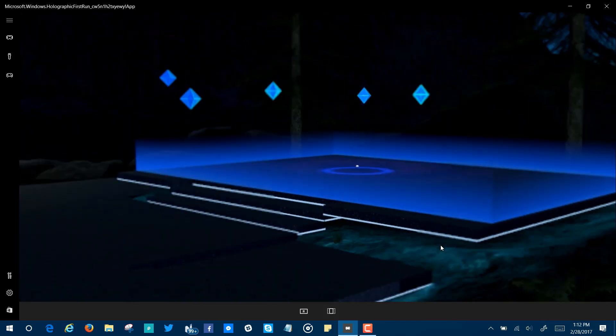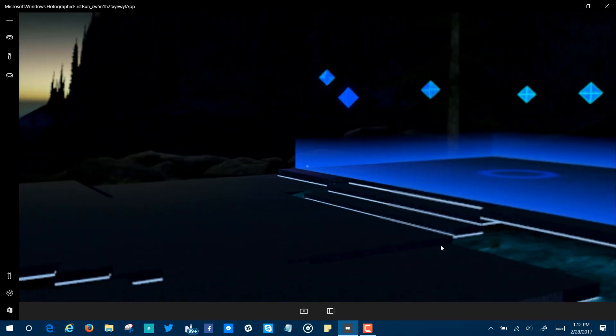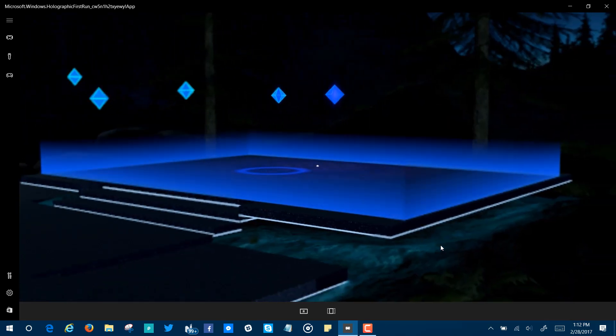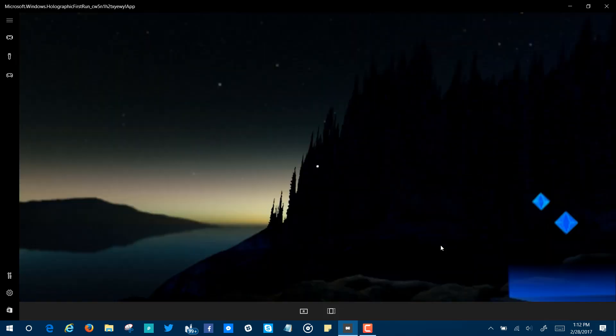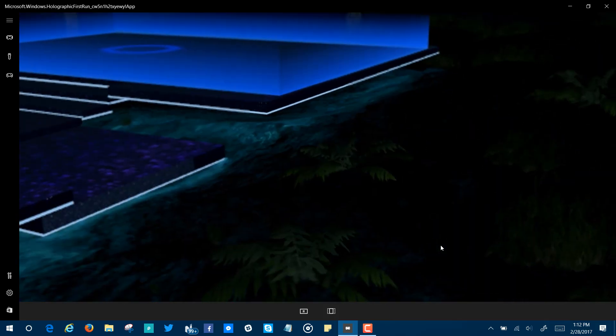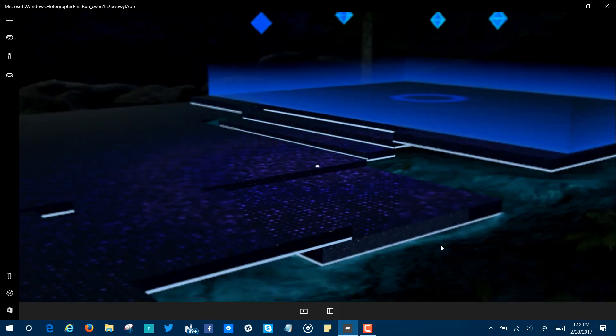Gaze at the glowing platform, then press and release the button. Let's go see. Here we go. There we go.